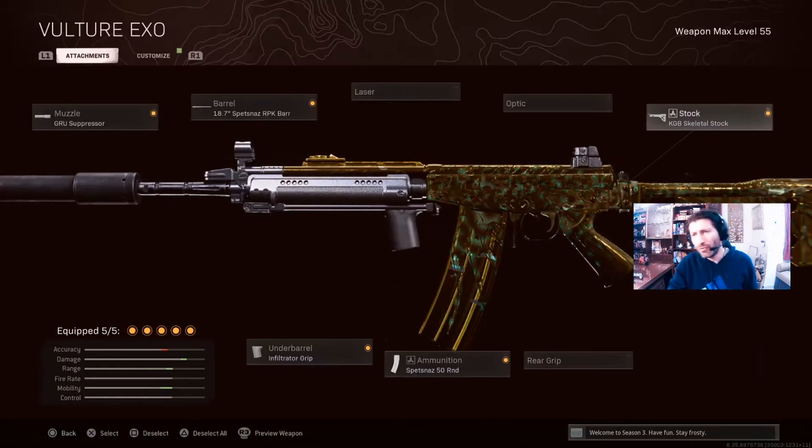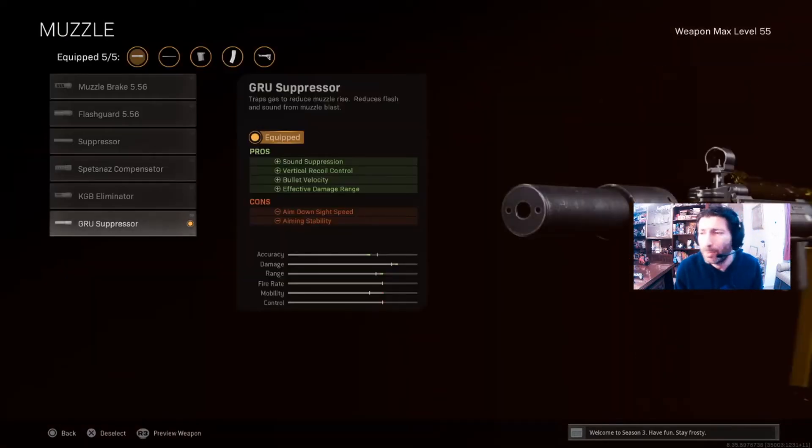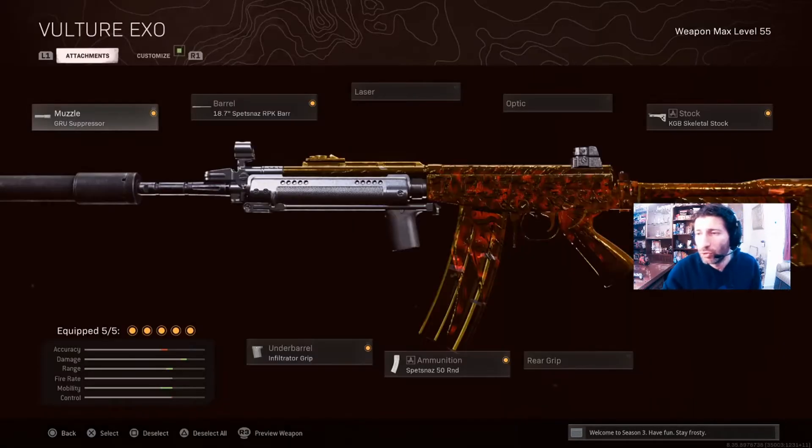For the muzzle, go for the Groov suppressor. It will increase the recoil control, vertical recoil control, bullet velocity, and the effective damage range.